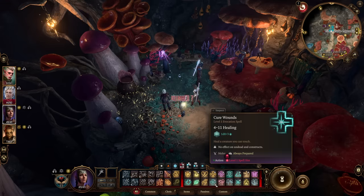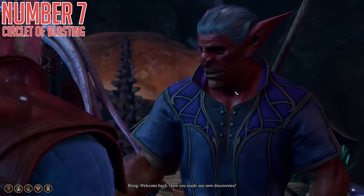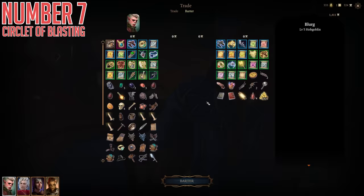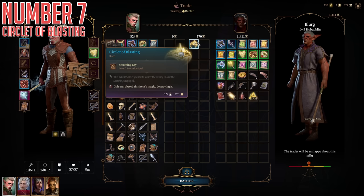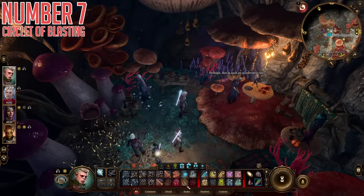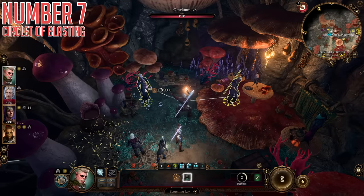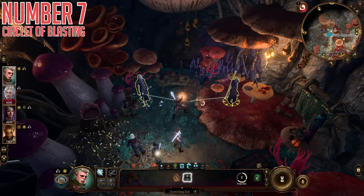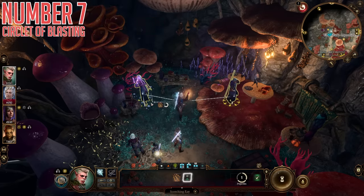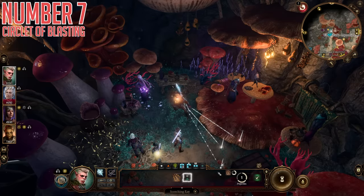For an alternative, we have number seven, the Circlet of Blasting. This one is also in the Myconid Colony from a vendor — even in the same corner — but this time talk to Blurg right beside Omilum. My personal favorite of his items is the Circlet of Blasting. It has a reasonably hefty cost, but it gives you access to the Scorching Ray spell once per long rest, which is extremely powerful — 6d6 damage split across three targets or piled on one. You can also just take the item off after you use it and swap something else in, which is the beauty of a video game.